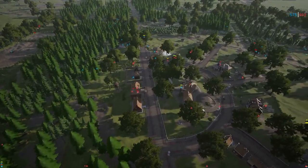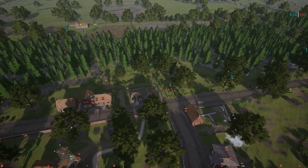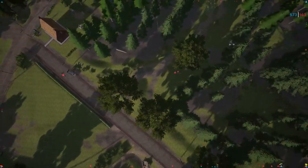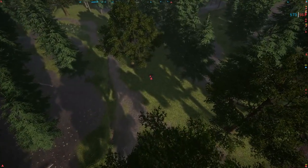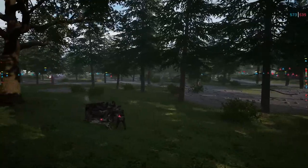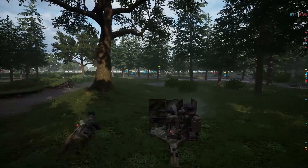Infantry is holding out pretty well on the objective so far. 501e making some progress on the northwest side, did manage to secure that building over there. Taking some autocannon fire — looks like Knights of the Windmill built a 20 mil over here covering this flank. That's a good spot for it, but the Churchills are coming down this way. Once the Churchills get up here, this 20 mil is going to go down.